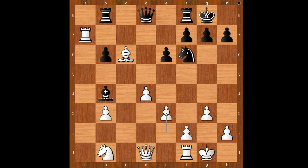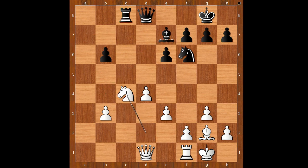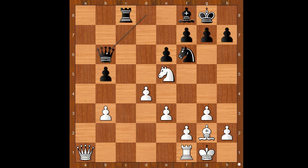Knight to f6, e3, rook to c8, bishop to g2, rook to e8, knight to d2, rook to e7, rook takes rook, bishop takes on e7, knight to c4, bishop to f8, queen to a1, b5, knight to e5, queen to b6 — preventing queen to a7 — rook to c1, rook takes rook check, queen takes rook. White is a pawn up and has a better position.